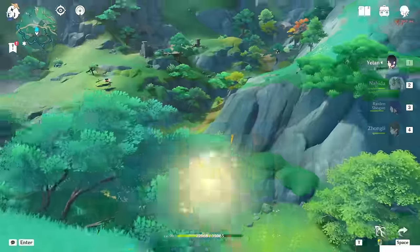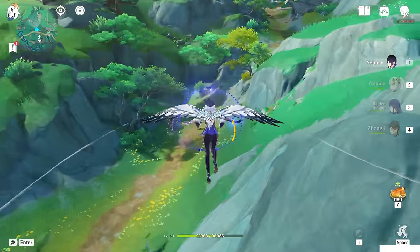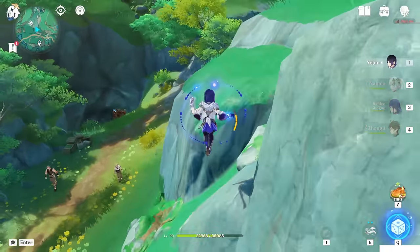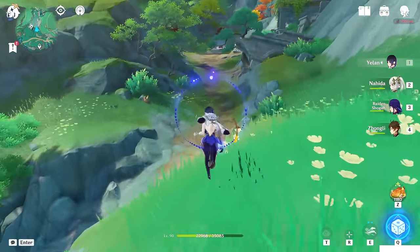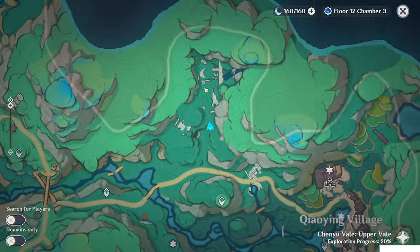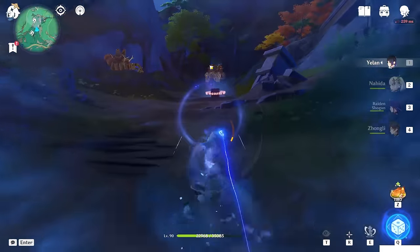So just go toward the place first, which is behind here. This is one of the pre-requirements because one of the collectibles of this area is locked behind there. As you can see, there's a ruin guard. To activate the ruin guard you need to reach this place here — this ruin.